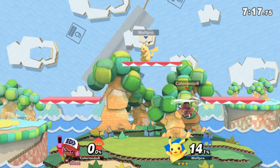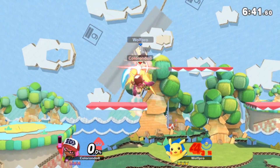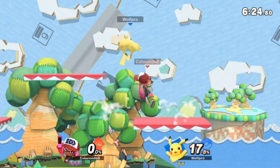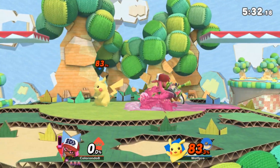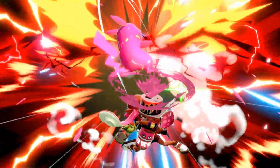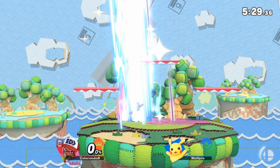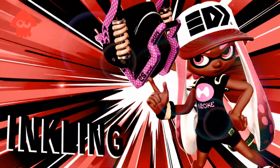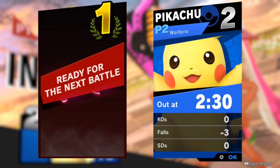Some other things to note: the platforms are pretty good for combos, especially if the opponent DIs in. You can still get combos off the top platform and the middle ones. The ceiling is also low on this stage, so you can get vertical kills pretty easily. This stage also has walls like Kalos does. Overall, I think this stage is pretty whatever for Inkling — it doesn't really matter if you play on it or not. I think it comes down to player preference more than character, at least in my opinion.